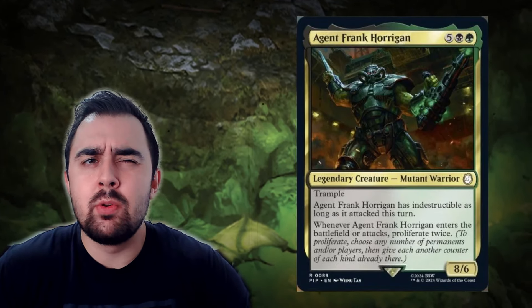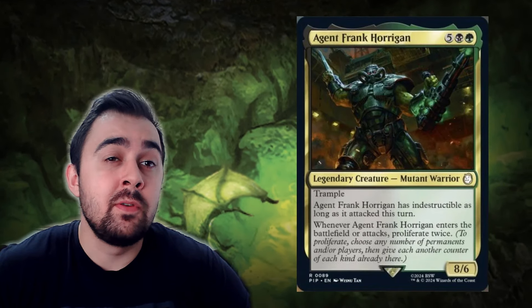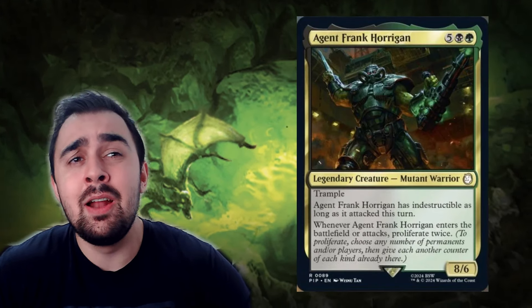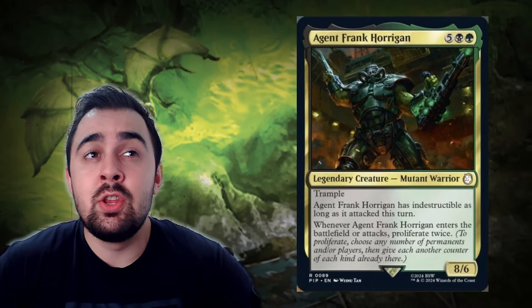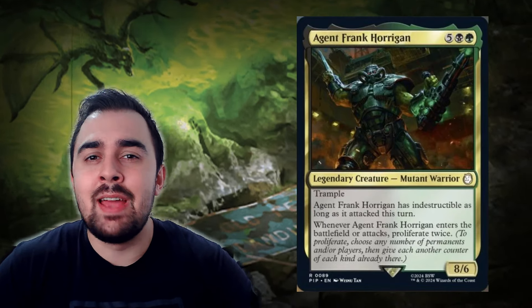Even though the mana cost is 7, you are in green so it's very easy to ramp into. He is a Mutant Warrior and does have trample and indestructible as long as he attacked this turn. He also has a titan-like effect — when he enters the battlefield or attacks you proliferate twice, which is very powerful. This screams infect to me. In this deck tech I'm mainly focusing on infect, and since we can proliferate twice, especially if we can give him haste, that's huge. We're not in red so we'd need Concordant Crossroads. I also have a planeswalker sub-theme since proliferating twice on planeswalkers gets you to ultimates really fast.